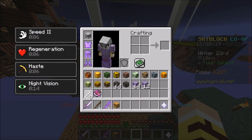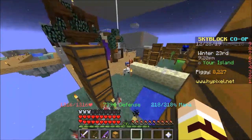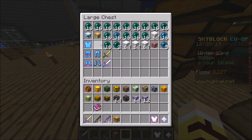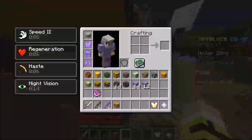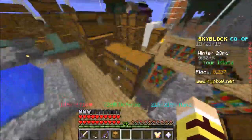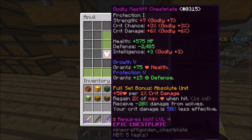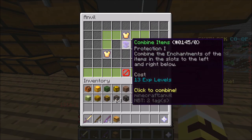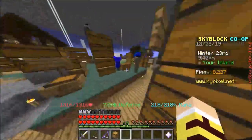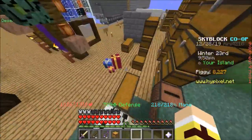I'm just gonna throw away these wood pieces — I don't really need it. I just need the true protection: it gives you plus five true defense, not too bad. Actually put it on this chest plate — you can only put it on the chest plate. That's pretty nice. When we drink the potion we'll have 20 true defense, survive a decent amount longer.